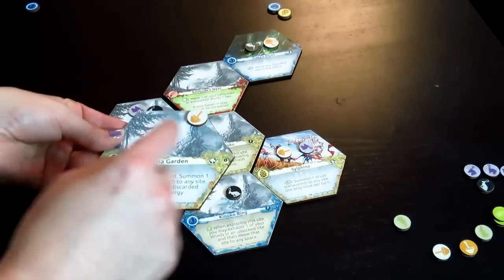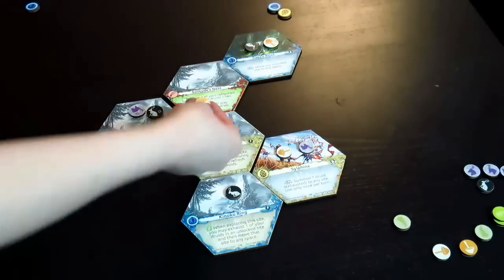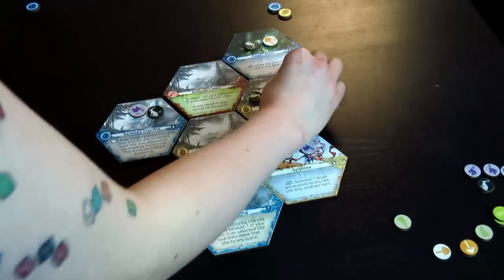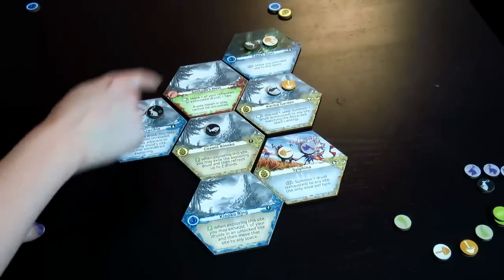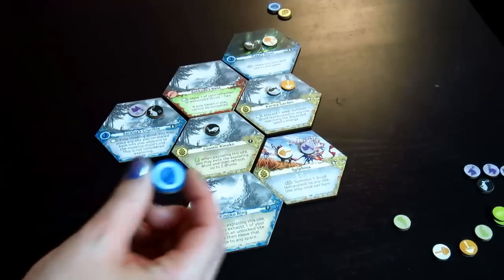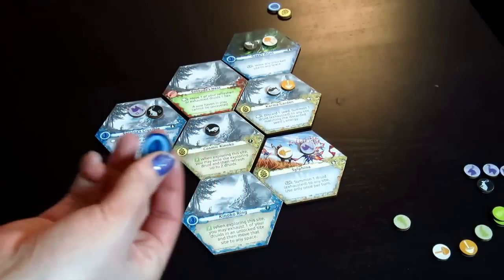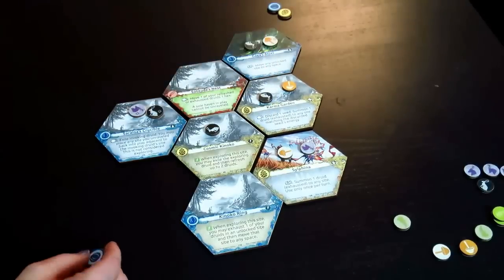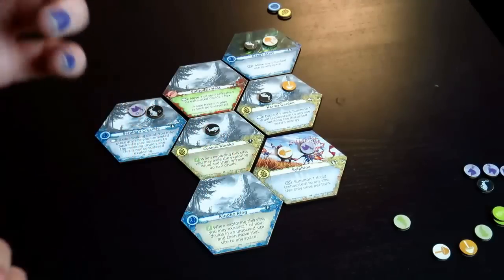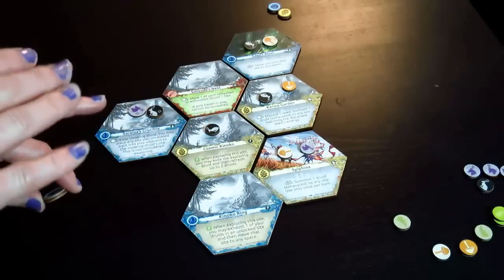The druid that unravels it is exiled back to your pool, and any piece that was on it gets exhausted and placed onto a haven. Now, if the rabbits were close — say they had two spaces of matching energy but needed a third — the last thing you can do is discard seeds of an energy to enhance the effect. So if I only had two but still wanted to unravel this, I just need to discard one seed of that type. Seeds are worth points if they're the dominant energy at the end of the game, but otherwise they're really good for throwing toward unraveling things later.